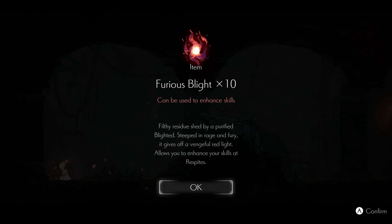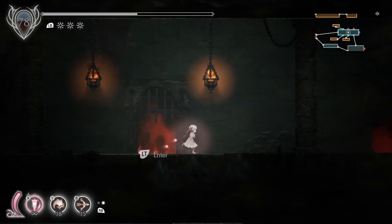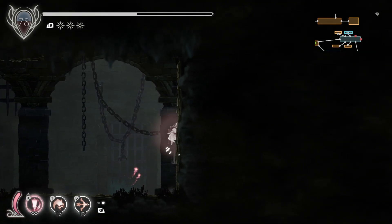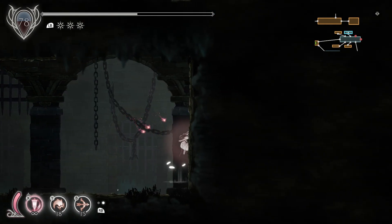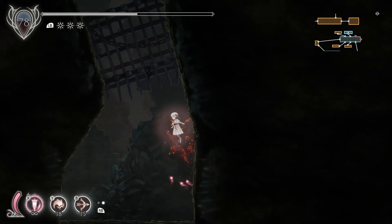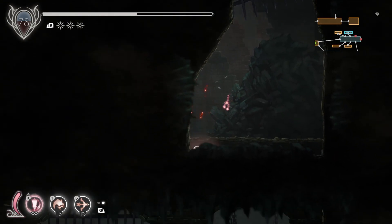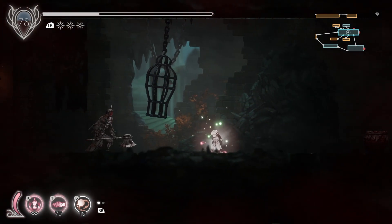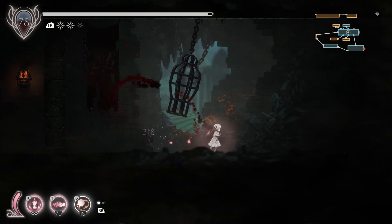Furious Blight — filthy residue shed by Pier O. Guessing this was a prisoner, and he asked the jail executioner guy to let him out, but then they were both blighted. I'm guessing it's a vertical jump up after — yeah. Alright, so we gotta come back here later. This dude's here too. It's not that fast — I thought it'd be faster. That's unfortunate.